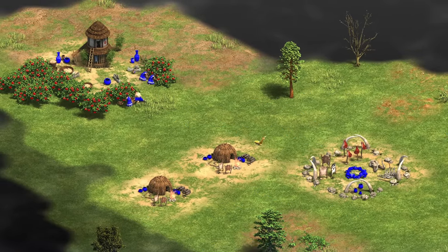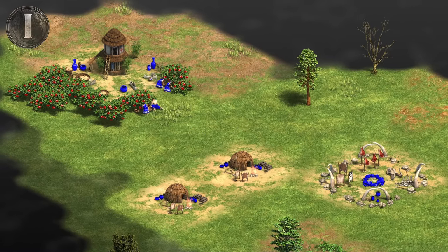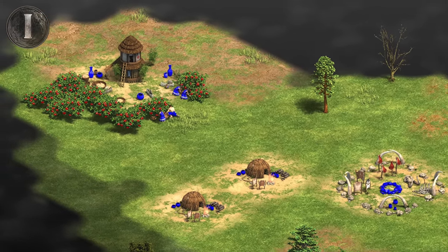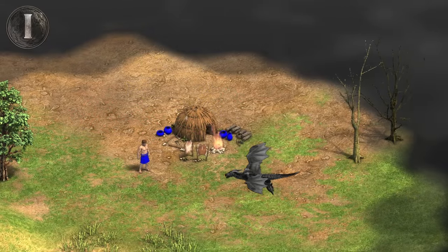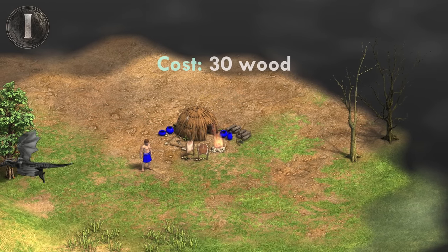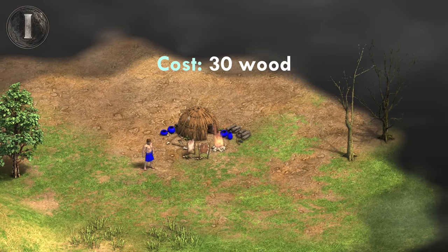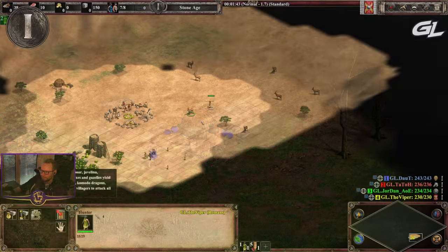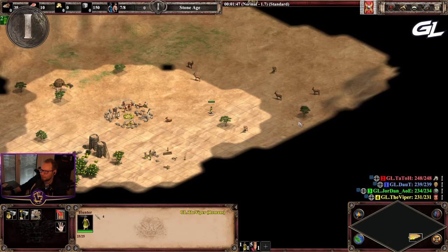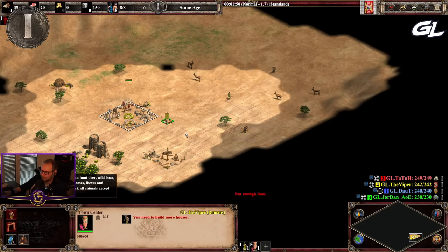As usual, let's begin with the Stone Age. I'll cover the buildings on what they do first, then I'll cover the technologies to research later on. First, let's start with the Humble House. Unlike AOE2, houses in AOE1 cost 30 wood instead of 25, and more importantly, only provide 4 population space instead of 5. This usually throws off AOE2 players when they first start the game, so make sure you keep an eye out on your pop space.